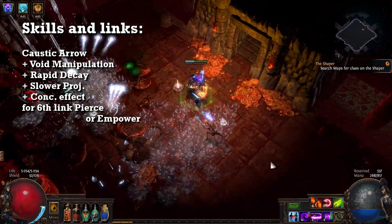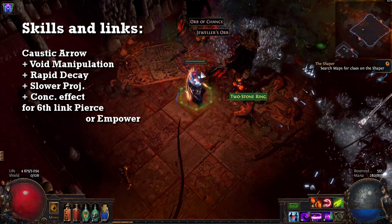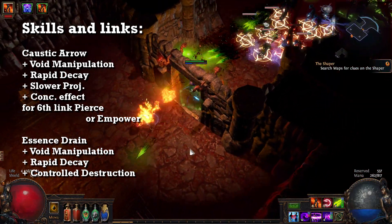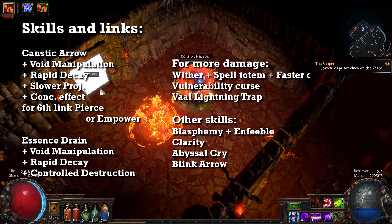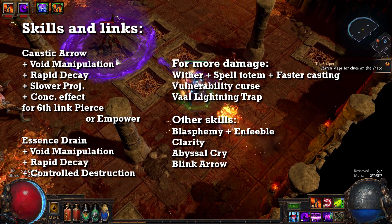This is level 82, but I lack 10 skill points from Acts 9 and 10, so I could have more life and damage. For extra single target damage, I'm using Essence Drain linked with Controlled Destruction, Rapid Decay, and Void Manipulation.